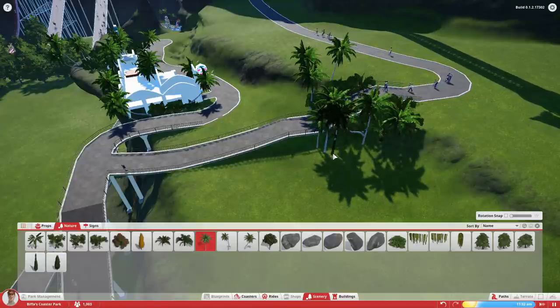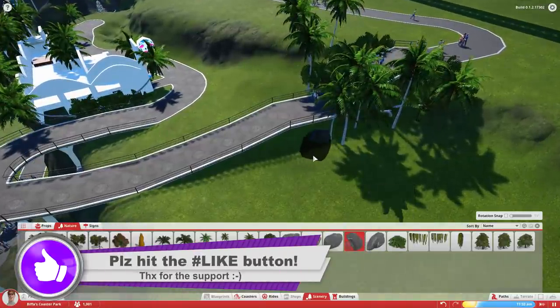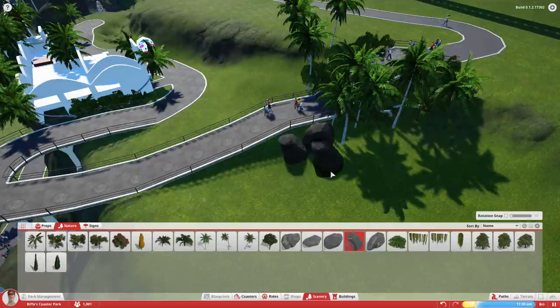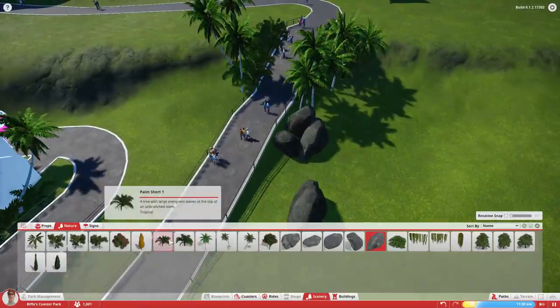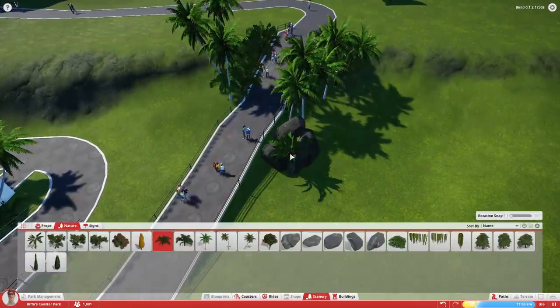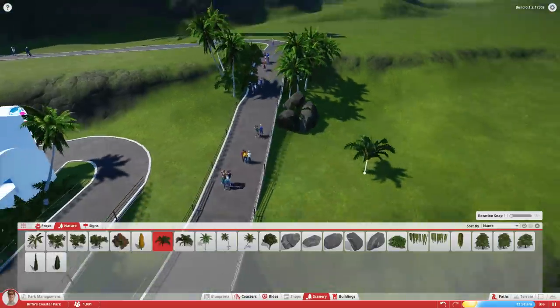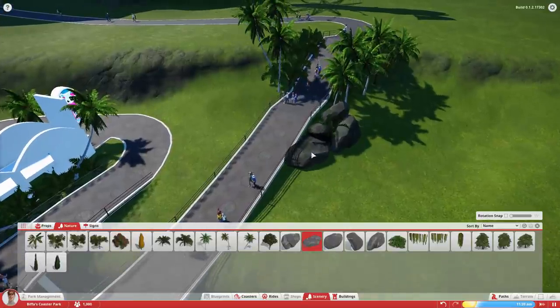We can sort of rotate these around, put some rocks and stuff in. Let's get a nice big rock. If you move that around the other way and sink it down a bit, it sort of makes it look a bit more natural — that's how it should be. And then we'll chuck a bit of this in there. I'll put that in the middle there. There we go, that looks very natural. That really gives it a nice look.